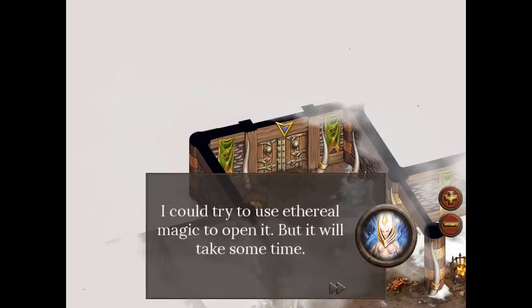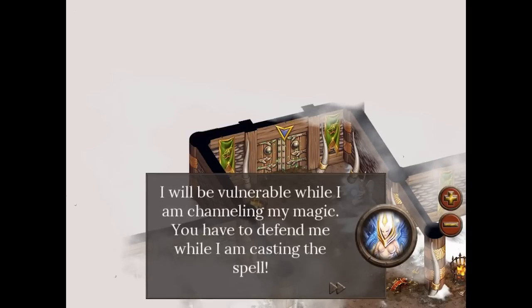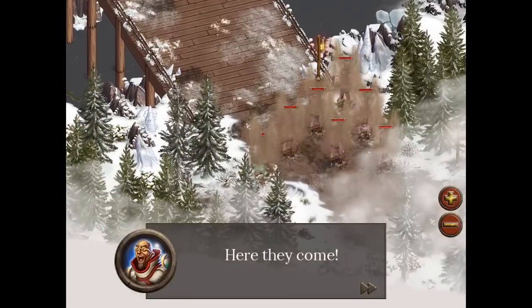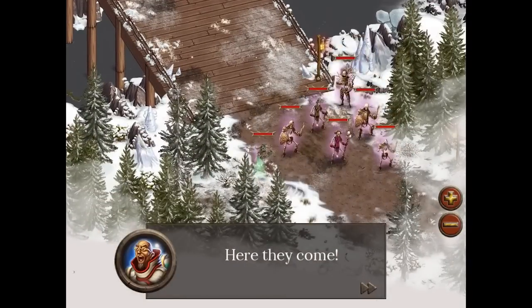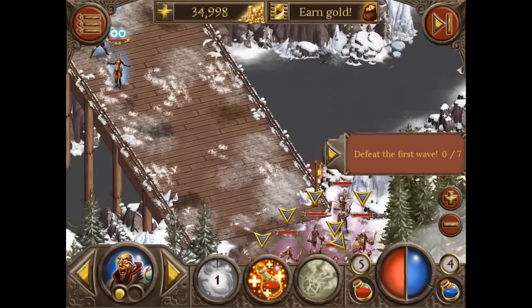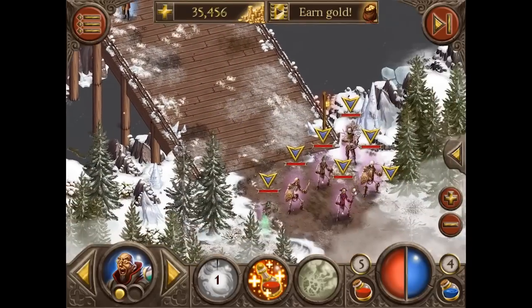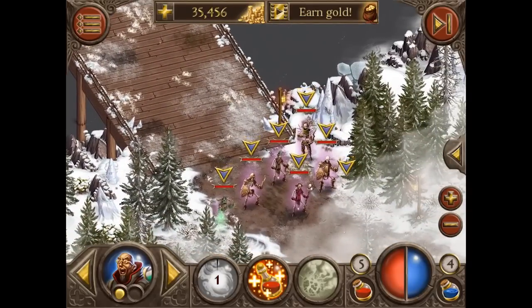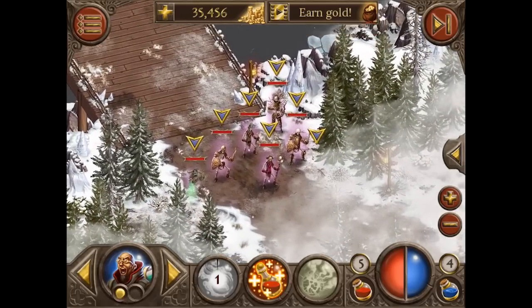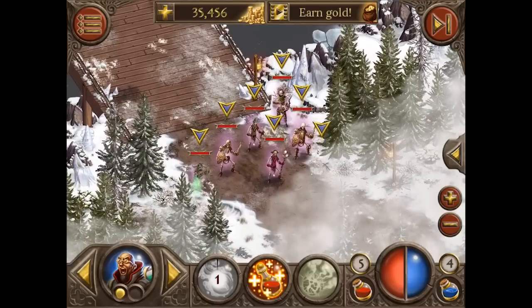We arrived at the Temple of Laskogar and the door is closed. The Windcaller is trying to open the door and we have to defend it — there are quite some enemies. Defeat the first wave! I know you guys don't like cliffhangers, but I have to conclude this episode here. I hope you enjoyed this video. If you want to see more, subscribe and like our channel HandyGames. I'm Jan — have a nice day and see you guys next time. Bye!